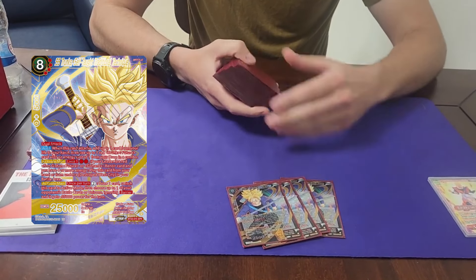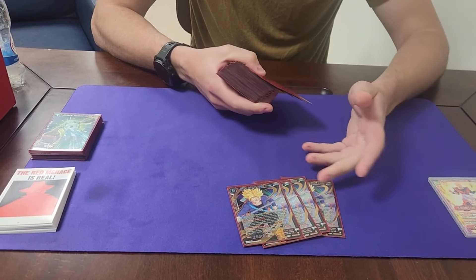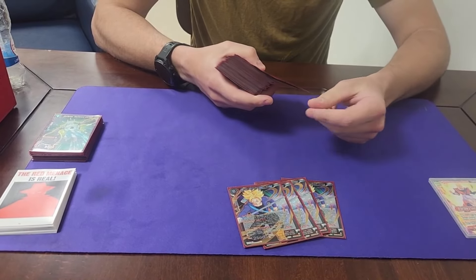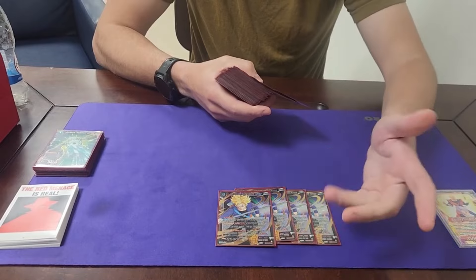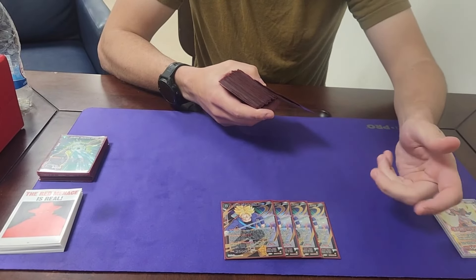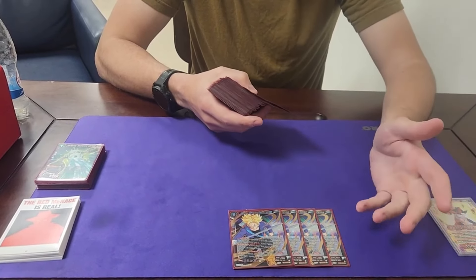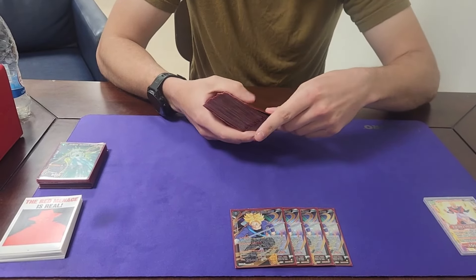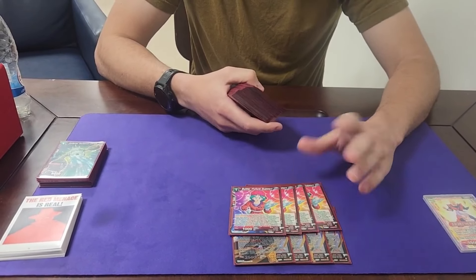Obviously everyone knows all the red cards by now. You have four of the eight-drop now — with the limit on the double striker you just want to add more cards and more consistency to the deck. The nice thing about the eight-drop is you tuck it under the field and you can play it from under the field, so you're really not losing anything by adding more.